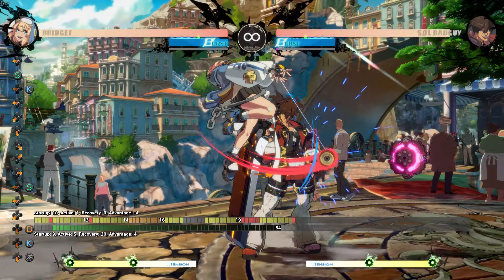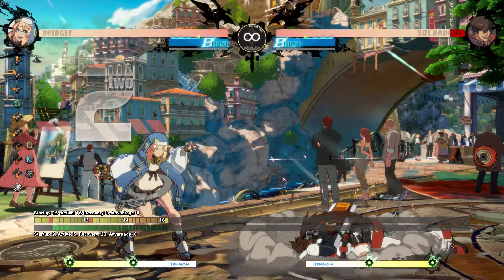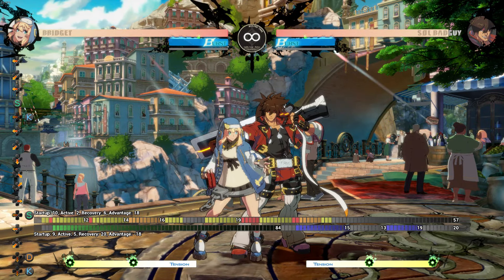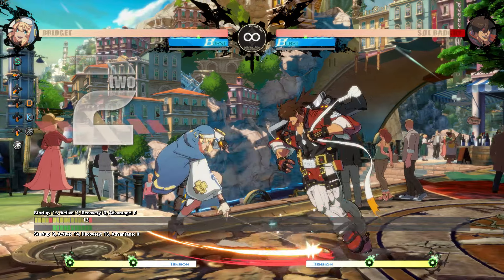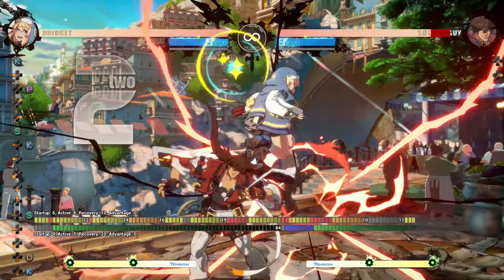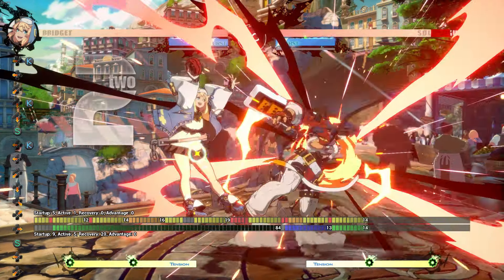The next oki setup is a big jump in difficulty, typically called TK roll oki, but it isn't done with a TK input since that will give super jump. This setup is done by doing 2D into 214S, then jumping forward, neutral, or back and doing a low air roll — input as 7, 8, or 9 then 214K, rather than 2147K. If you TK with 2147K, it will give you super jump, removing the option of double jumping. After roll, do JS which is a safe jump. After both hits of JS connect, the mixup is land 2K or double jump JP, which confirms with delayed K into the yo-yo coming back, though I find this confirm to be pretty difficult.